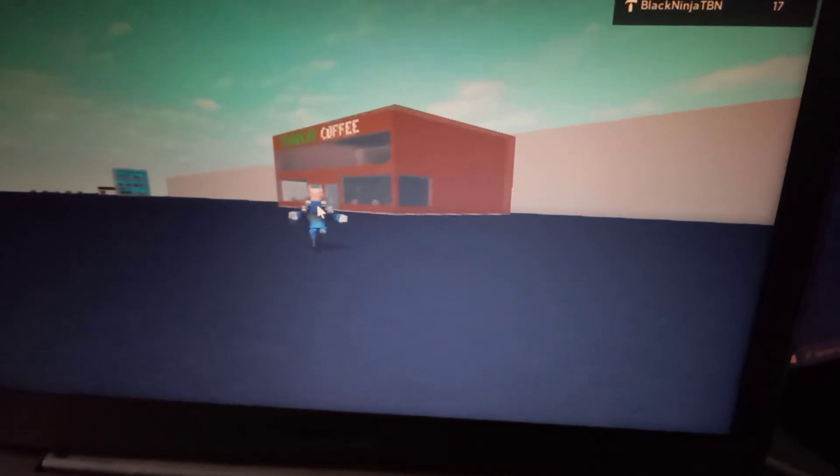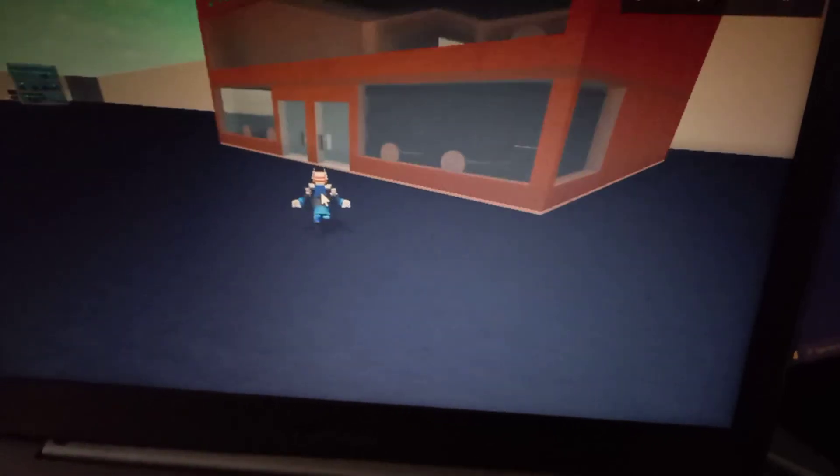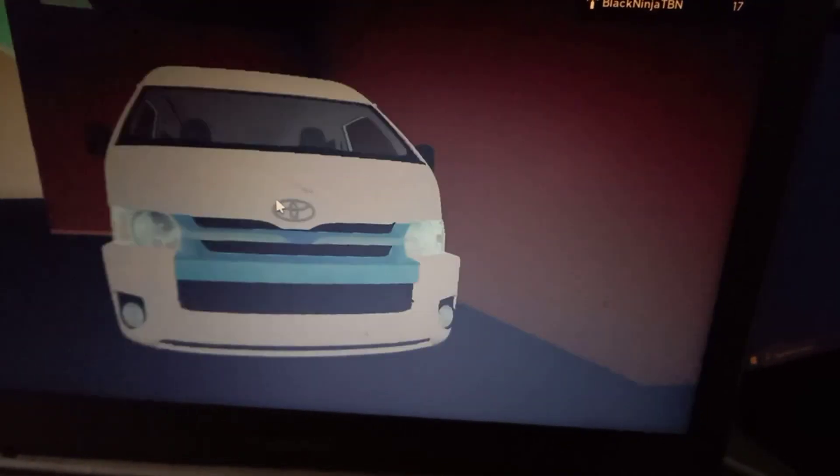There's the apartment Starbucks which I added, but it was so dark — I can barely see inside, I don't know why it's so dark. There's this Toyota van, and there's this new workspace I just added five minutes ago too. You can get money, and yeah, I think that's it for now.